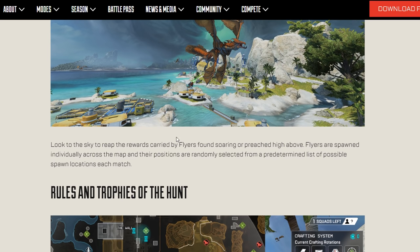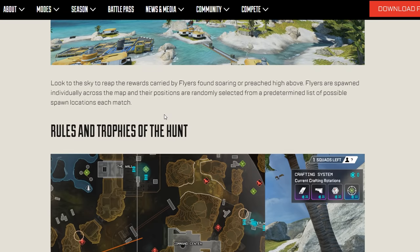And of course we have the flyers. So you've got three different types of creatures, and we know what the flyers are - they have nice loot for you to grab, which is pretty cool.